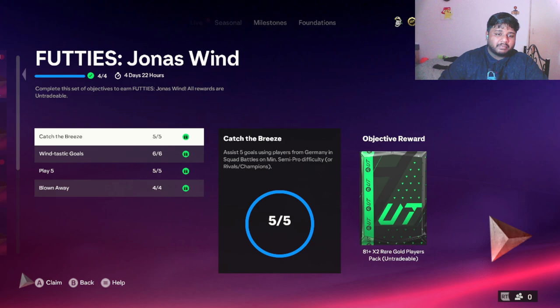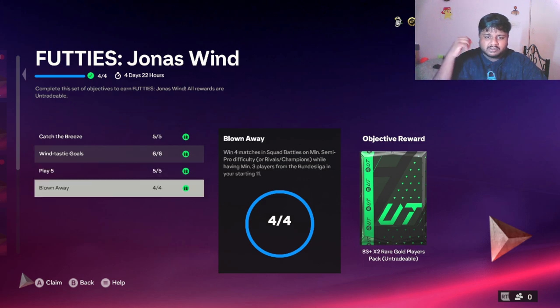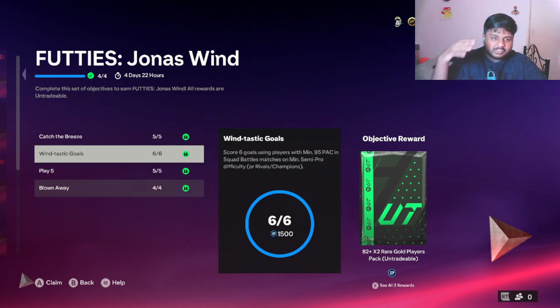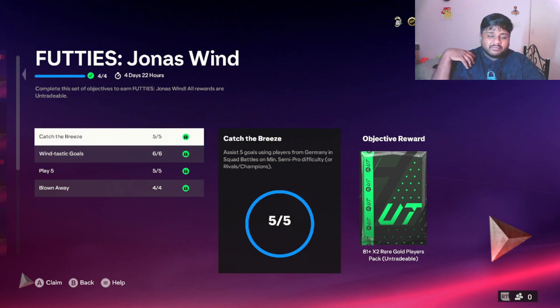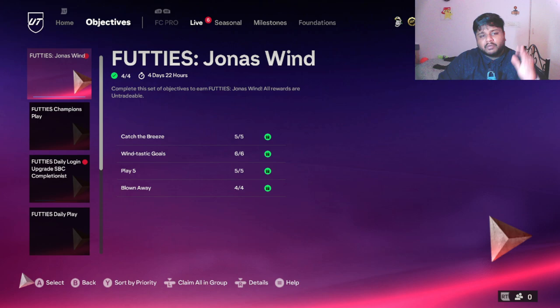This is a pretty well-rounded card for an objective card. You only have to play five games with three Bundesliga players in your starting XI, win four of those five, score six goals using a player with minimum 95 pace, and get five assists from a German player. If you finished the Toni Kroos card, just get five assists with him and you're done.